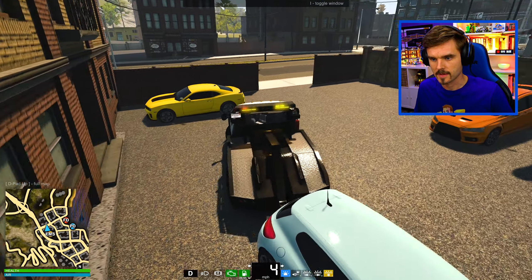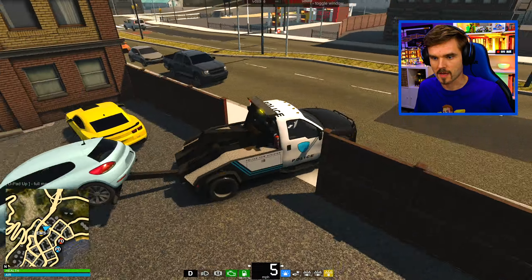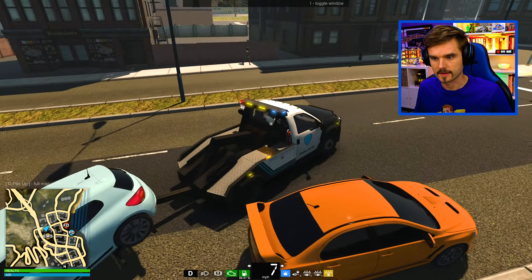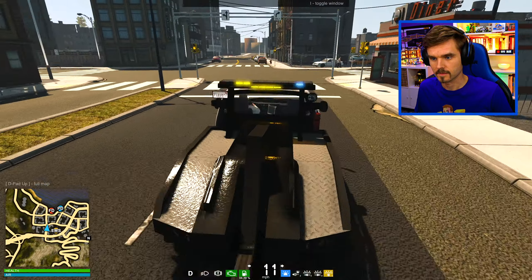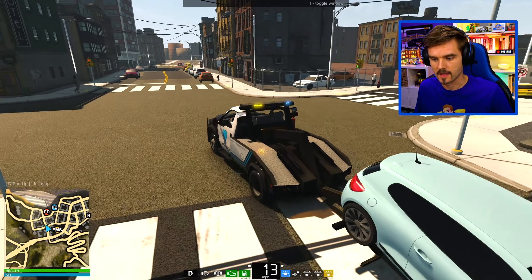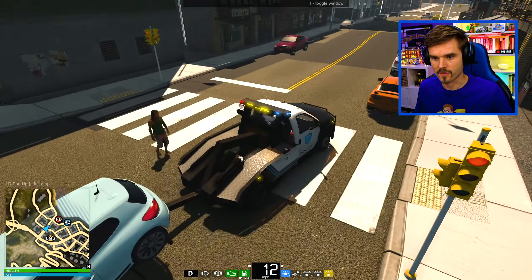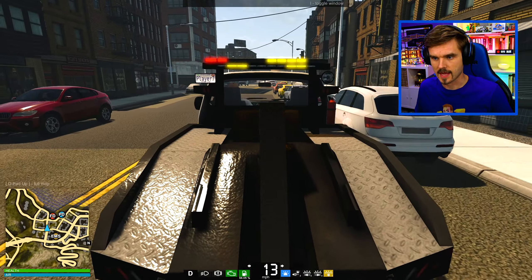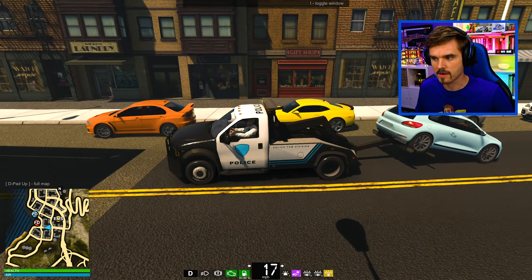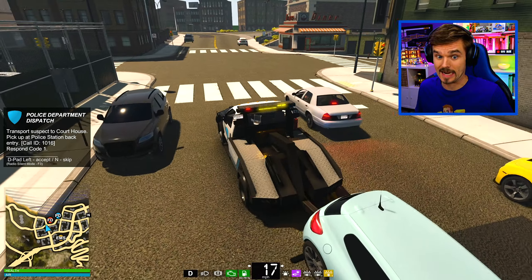Heading back to the police station — he's getting his car towed back for parking without a permit. Look at that, that's actually pretty cool! I got my lights on so I'll be able to get through the intersections. Do we have the police sirens on as well? Whoa, what happened to the camera — it's all freaking out. There we go, we got the siren on as well. That car is shaking — I hope I attached it correctly, otherwise I think it's gonna come undone.